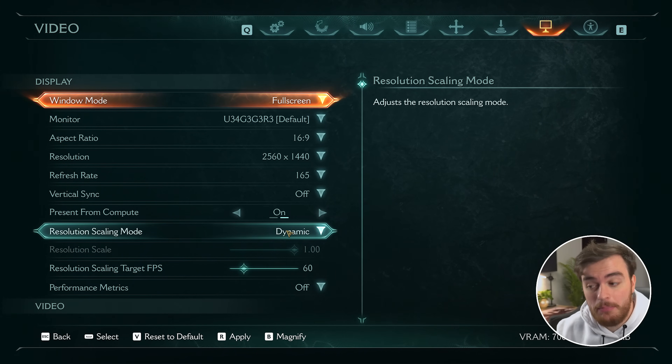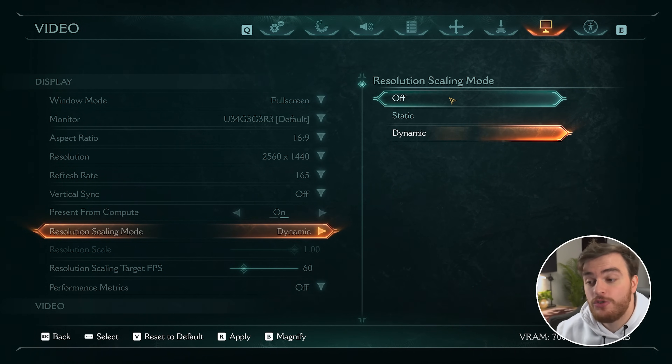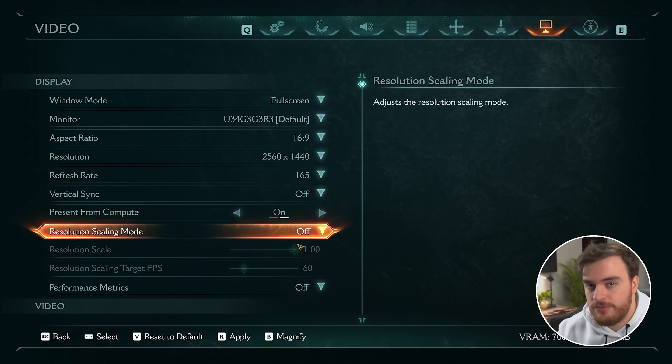For resolution scaling mode, by default it seems to be set to dynamic. I'd recommend having it set to off, just so that you're always rendering at your native resolution and instead using upscaling to get better performance. This way you have a more consistent visual experience, and obviously performance-wise too.